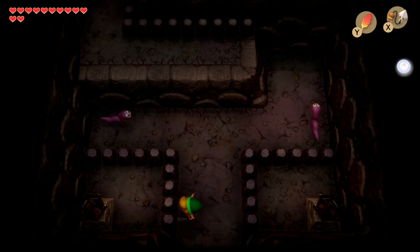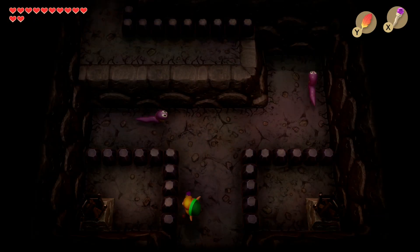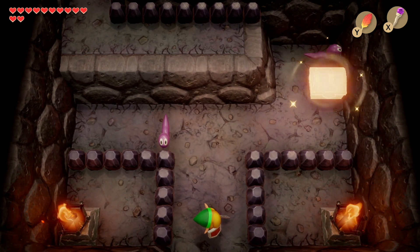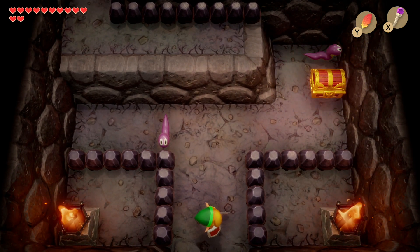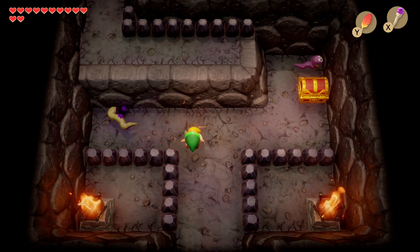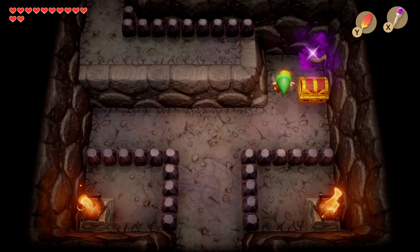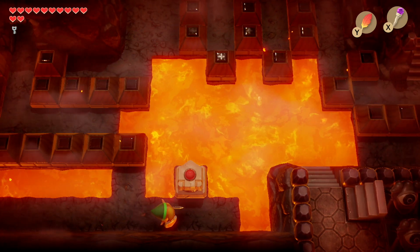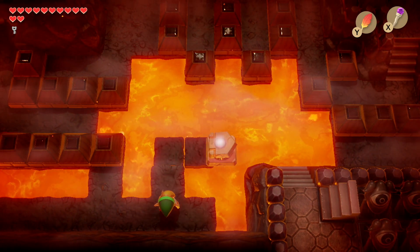We need to light up the two fire pieces with the Magic Rod. Take out the worms if you would like, and inside we have another key. Head back to the lava pit with the stone roller.